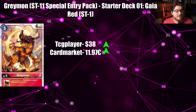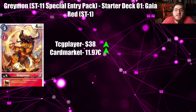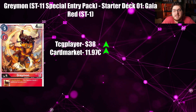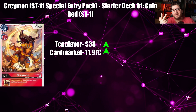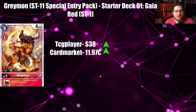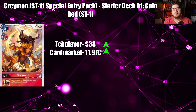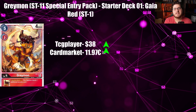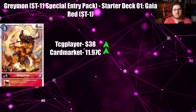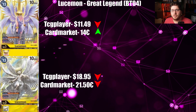Next card is Greymon from Starter Deck 11 — the alternate art. We got an announcement that we're getting the original art with a foil printing, so now there are going to be three foiled arts: the judge art, the alternate art, and the regular art. TCGPlayer is at $38 going up and Cardmarket is at $11.97 going up as well. Greymon is getting hyped because Greymon tribal is one of the strongest decks right now, which probably means they're going to hit it eventually. I wouldn't get too crazy — I expect this card to come back down a little bit.